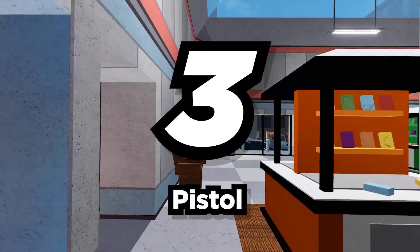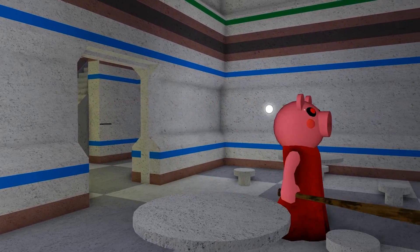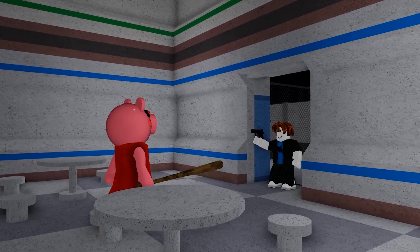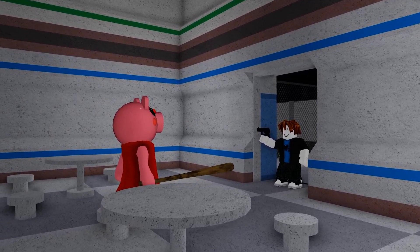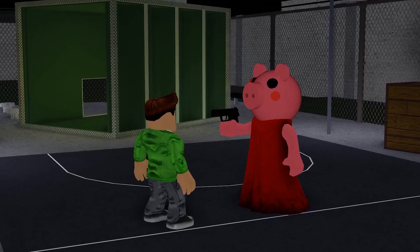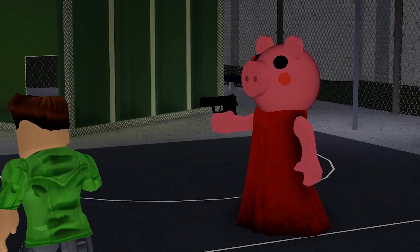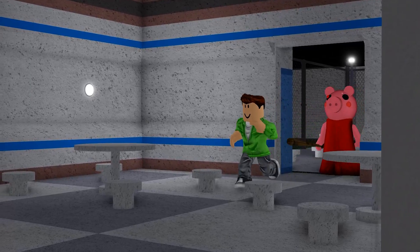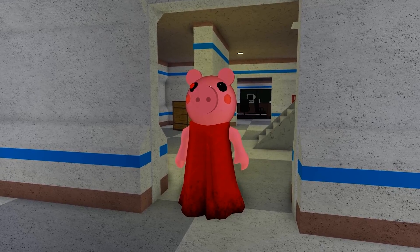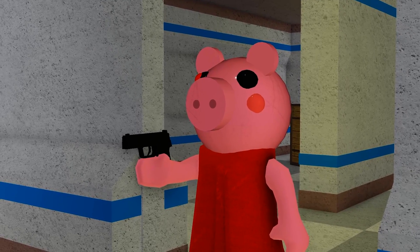Number 3: Pistol. If there's one thing that sucks about playing as Piggy, it's that the bat can only perform melee attacks while the players grab guns from around the map and use them to knock you out. Well, not anymore. With this weapon, Piggy now has a pistol. It's not too OP — the gun will only slow you down for a short period of time once you've been shot. So it'll definitely help Piggy out, but she'll still have to catch you if she wants to stop you from escaping.